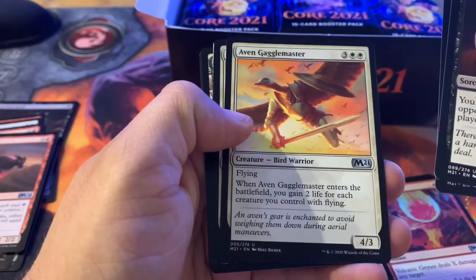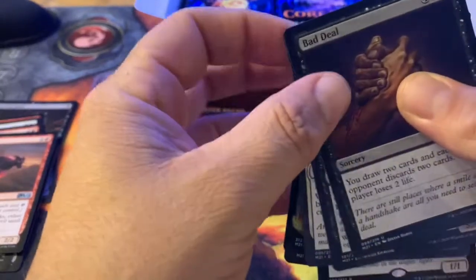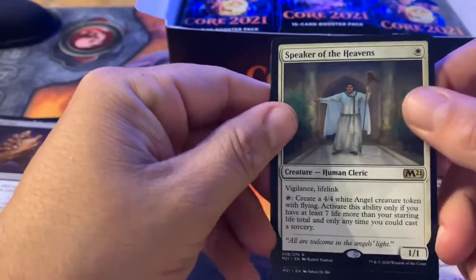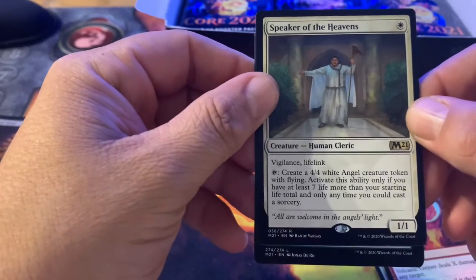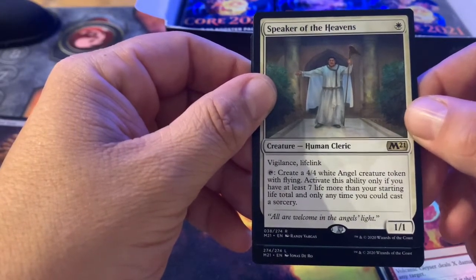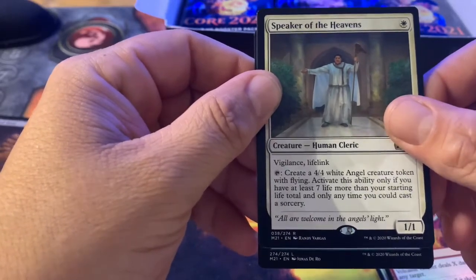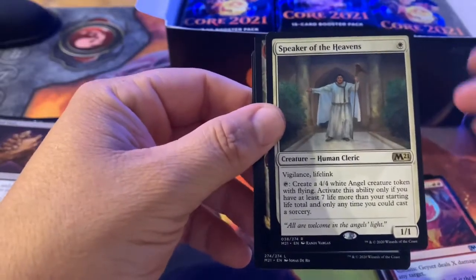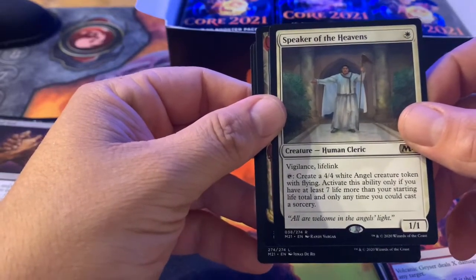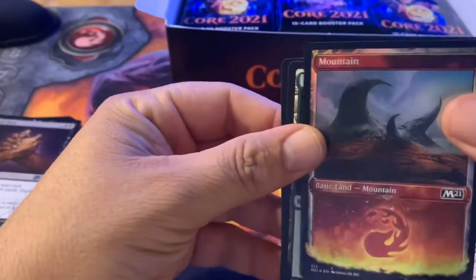Avid Gaggle Master — flying, when he enters the battlefield you gain two life for each creature you control with flying. Speaker of the Heavens — for one white, you get a human cleric creature with vigilance and lifelink, a 1/1; you can tap it to create a 4/4 white angel creature token with flying, but only if you have at least seven life more than your starting life total, and only at sorcery speed. If you have a life gain strategy, it's really easy to get seven life above your starting total, so just being able to tap it to create a 4/4 flying angel for one white is pretty good. And a nice foil Mountain.